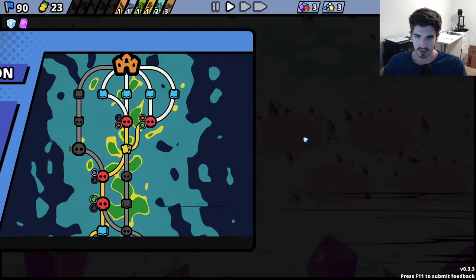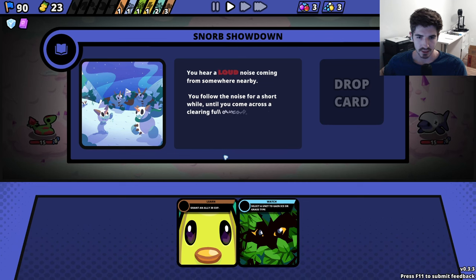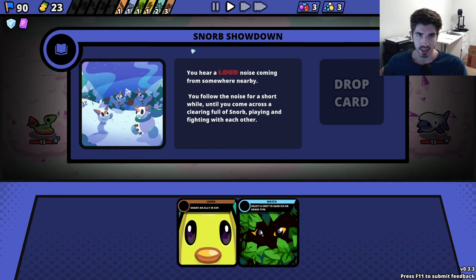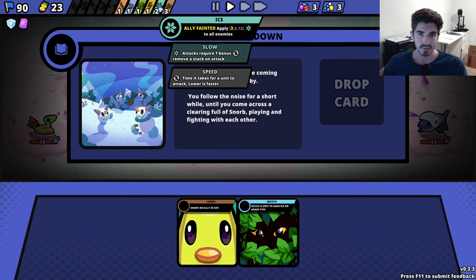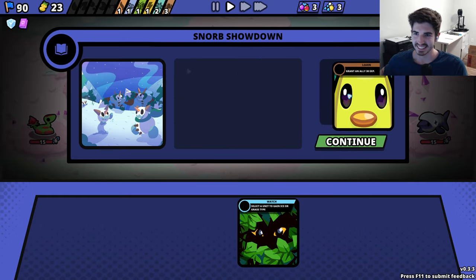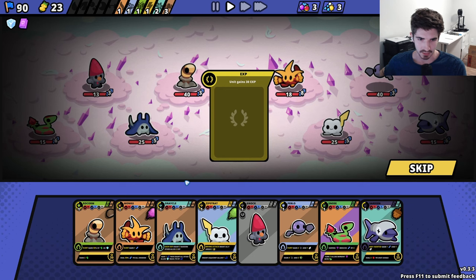Alright, avoid the mini boss - let's keep going this way. A loud noise - a unit gains ice or grass type. We have ice actually. But that's on ally faint, and we're not really hoping to faint - that's not ideal. Just get some experience. Who do we want to give it to?